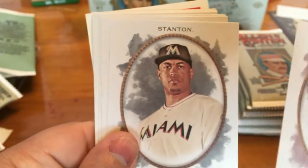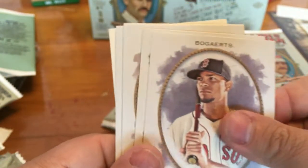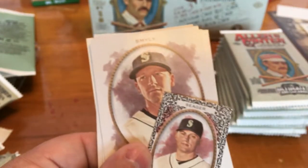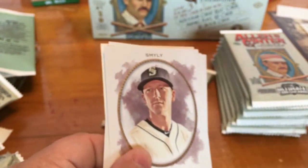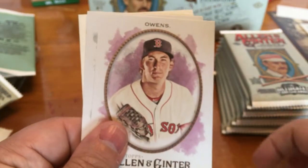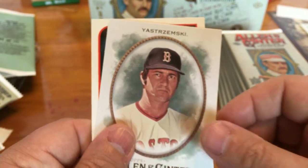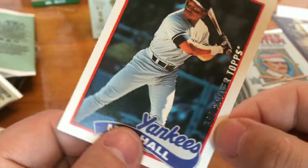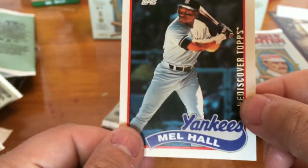We got a flyback here. Jay Cueto, Giancarlo Stanton, Xander Bogaerts. What a Day Jose Bautista. Got a Black Border Kyle Seager Mini. Drew Smyly. Henry Owens. Carl Yastrzemski. And another Rediscovered Topps — silver stamp — Mel Hall.